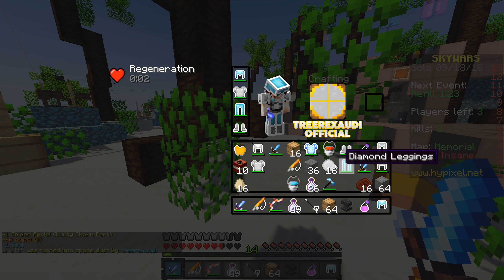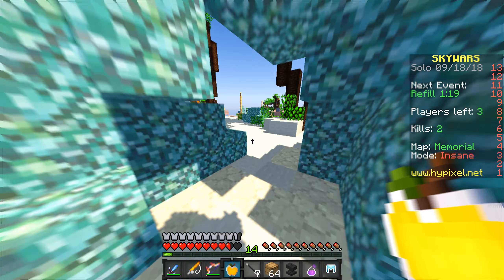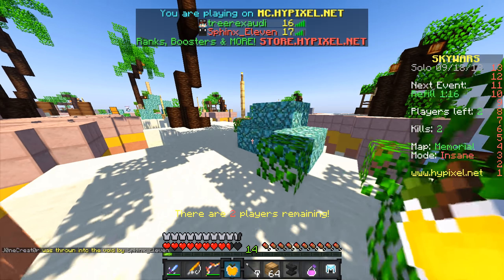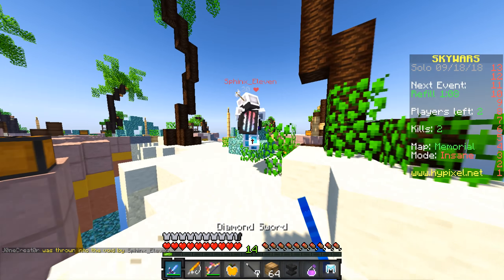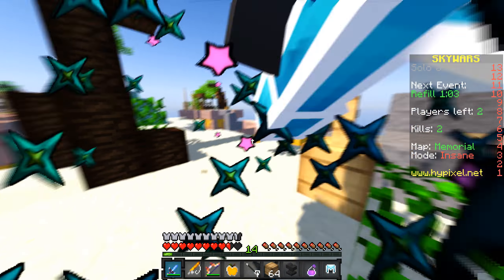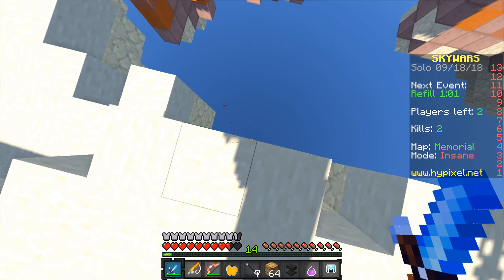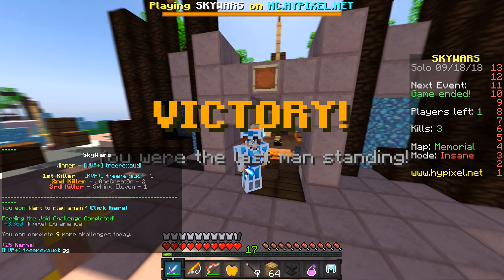I gotta find a place to hide and put some of this gear on. We got boots, we've got a chest plate which is really nice, got golden apples as well. There's only one person left — looks like Sphinx11. This guy actually doesn't have that great gear; I think I might be able to out-gear him, but he looks like he's a PvP legend. GG there, I'll see you guys in the next game. Gotta keep our skills sharp.